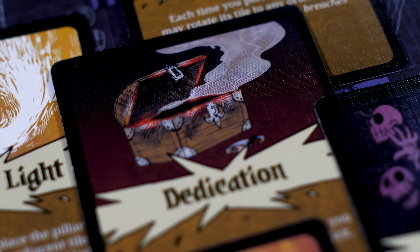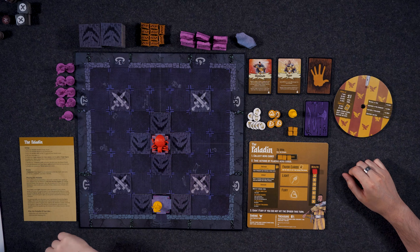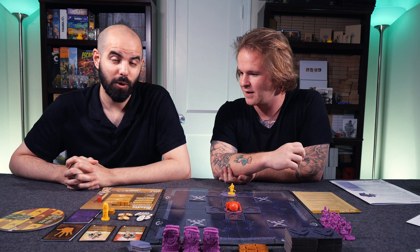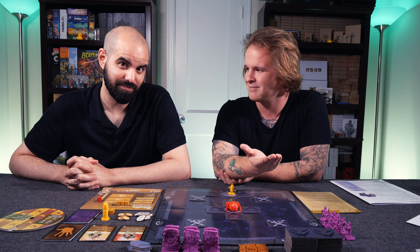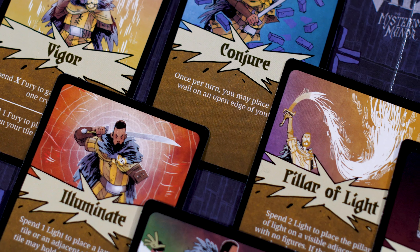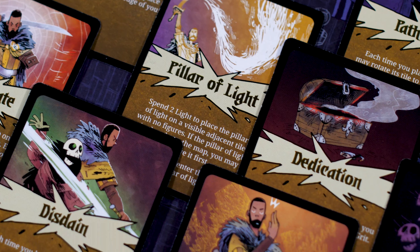There will be encounters and situations that resolve slightly differently to what we can display here because there's a lot of variation. For core reference, we are teaching you the standard variant of the game. With different player counts, different characters included, there'll be variations on some win conditions and some resolved actions.